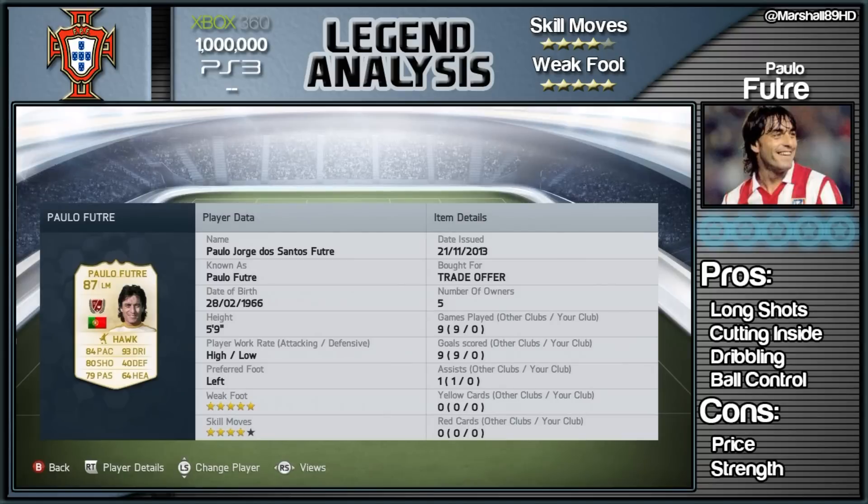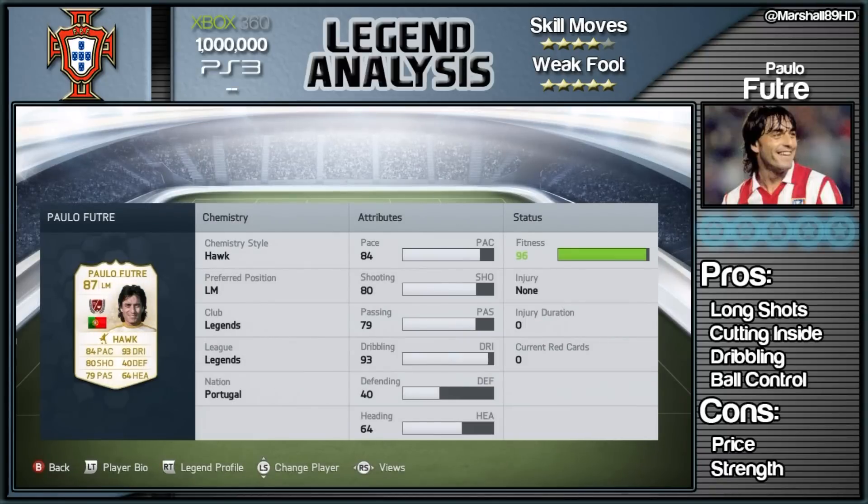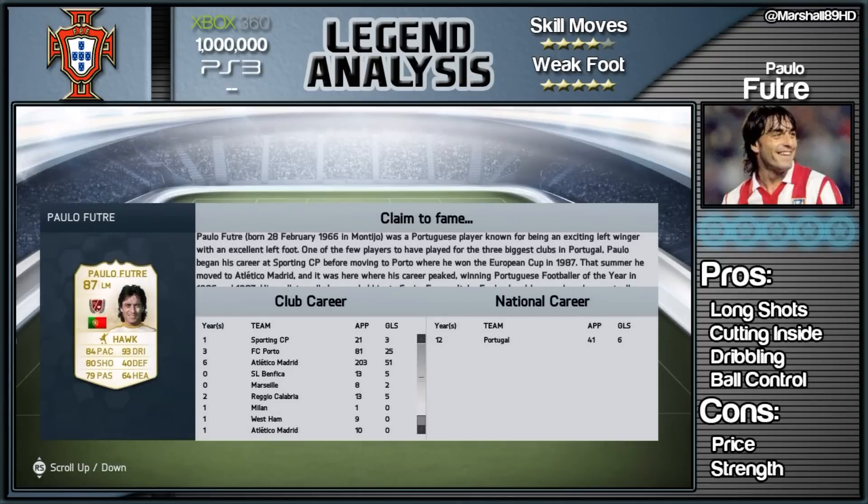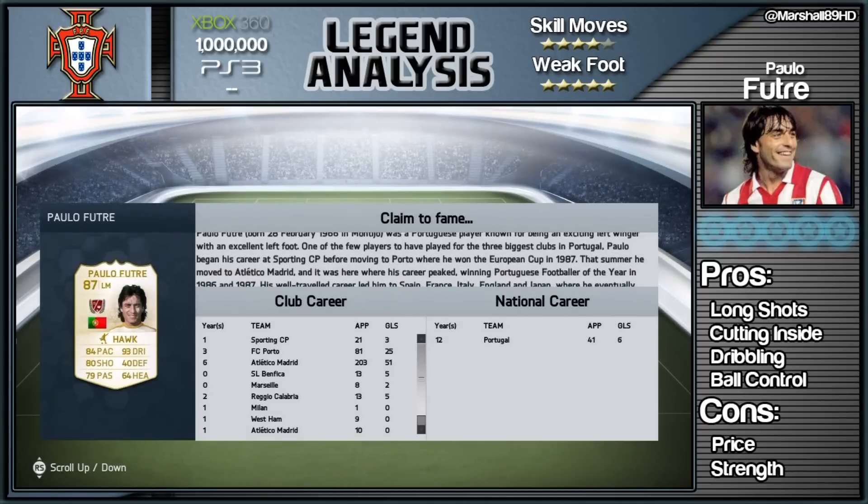Paulo Futra is a legend, especially for Atletico Madrid, and there's a nice little new feature you'll see very soon. He's got five-star weak foot and a four-star skill move set, so this guy is very nifty with the ball at his feet. You can see the cards on the left-hand side, and as we switch over there's also this new feature - 'Claim to Fame' - I like this a lot. It's got a bio at the top, his club career, his national career.